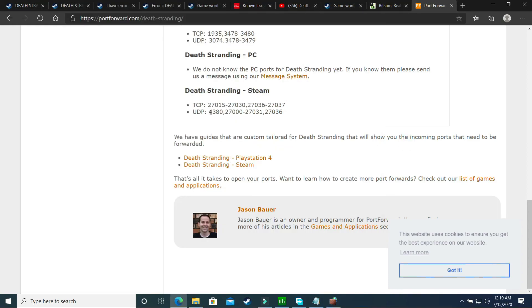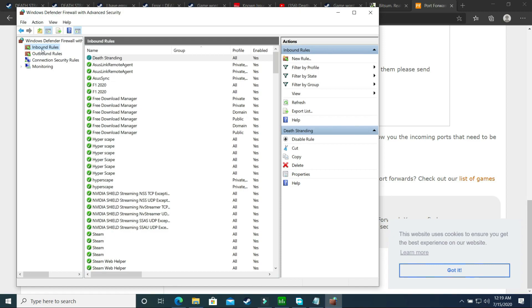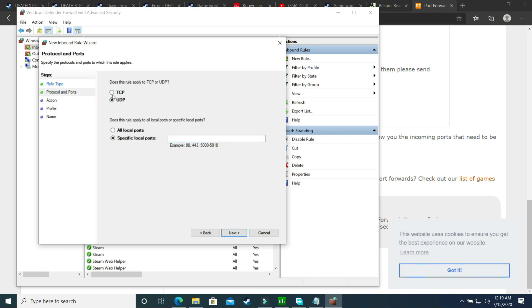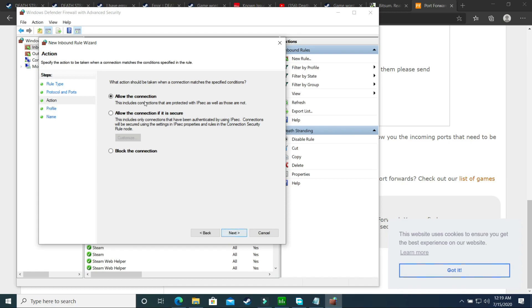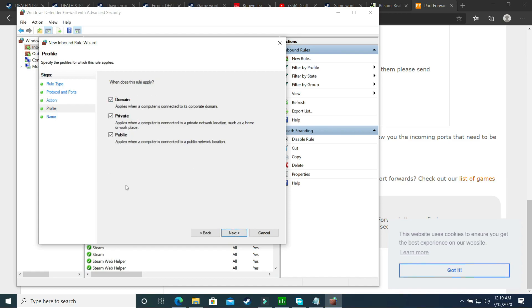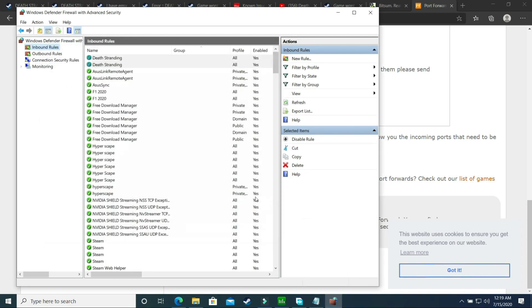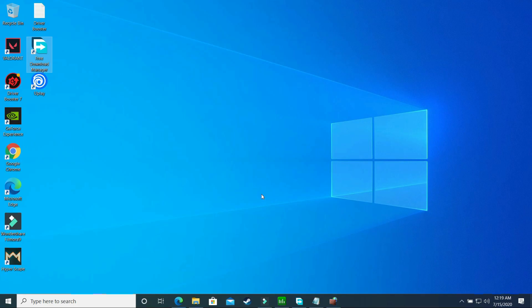Now copy the UDP ports from the description of this video and do the same. Create a new Inbound Rule, select Port, click Next, and this time select UDP port. Paste the UDP ports in and click Next. Allow the connection, click Next. Select everything and click Next. Name it 'Death Stranding' again and click Finish. That's it for this step — it will make a significant difference and help you get the best out of your internet connection for this game.